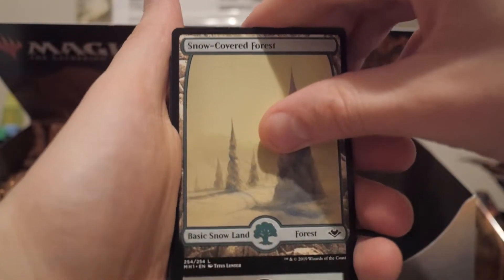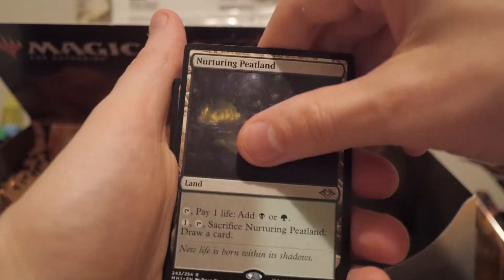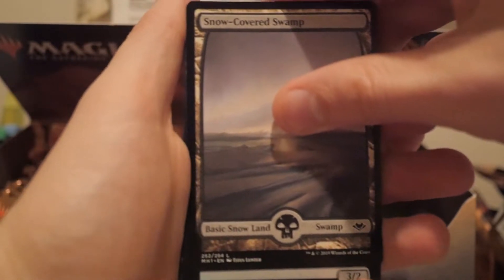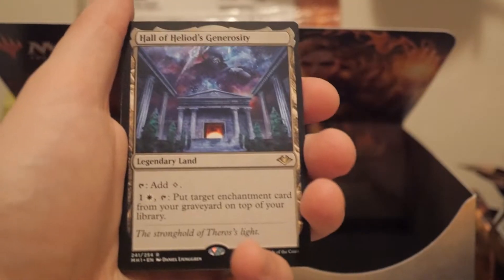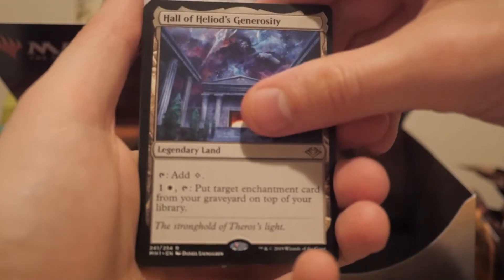Snow-covered forest and another - whoa, we got two of the same horizon lands! Two of the ones I don't know if I could use. I could trade this in, maybe trade for the red-white one. Pillage. So we got another horizon land - two of the exact same, but I mean, that's something. Snow-covered - oh, what do we have here? It's a land I think - no it's not. What the hell? Oh, it was the one beneath it - yes! Hall of Heliod's Generosity! This is interesting - it's basically like Valorous Stronghold or something.